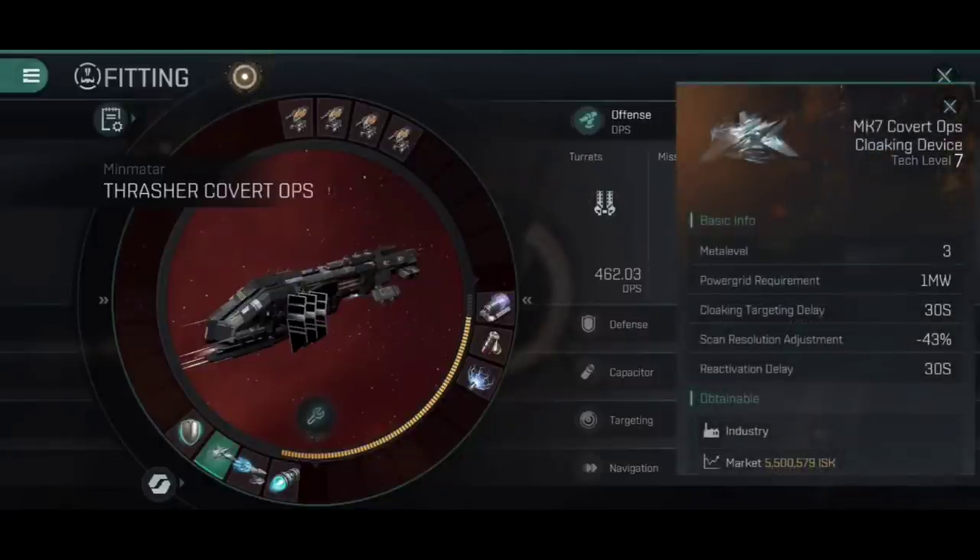We then have a Covert Ops Cloaking Device. If we've got a Covert Ops ship, you really should put a Cloaking Device on there. But if you're adamant you don't want one, it can either be another Gyro Stabilizer for additional damage or an Adaptive Invulnerability Field for a little bit extra survivability. Ultimately it's up to you what you'd swap the Cloaking Device out for — I'd like to keep it, because I think it's really useful.